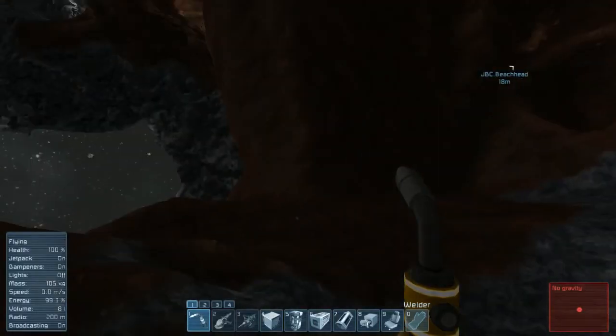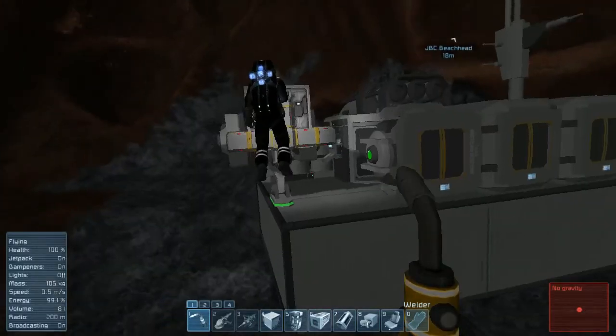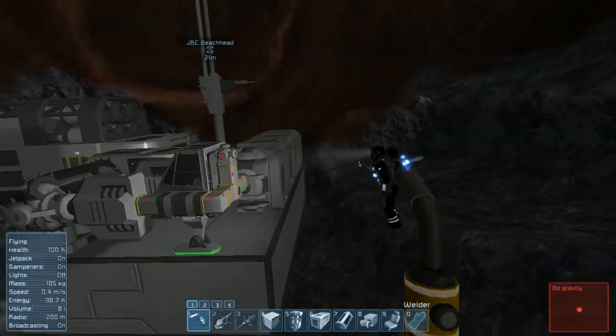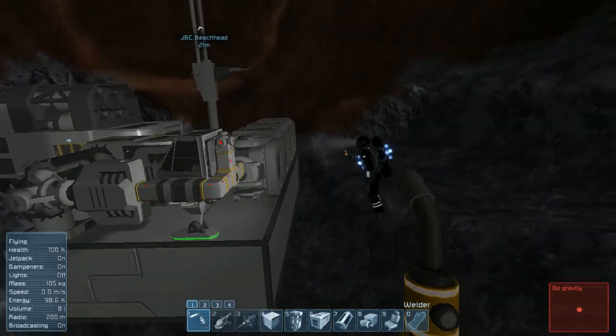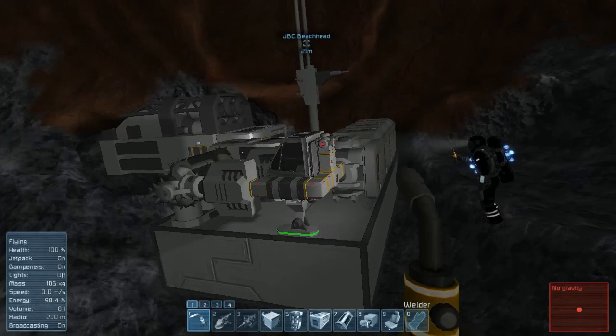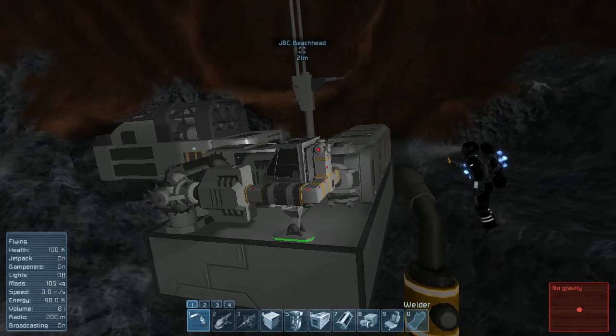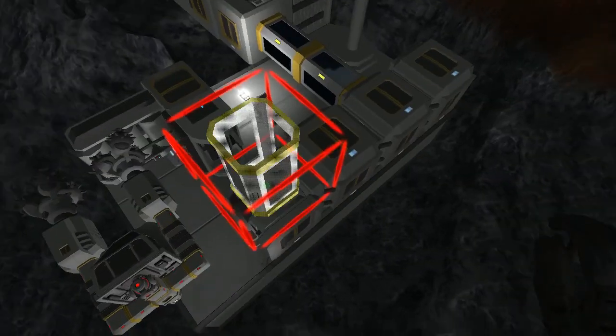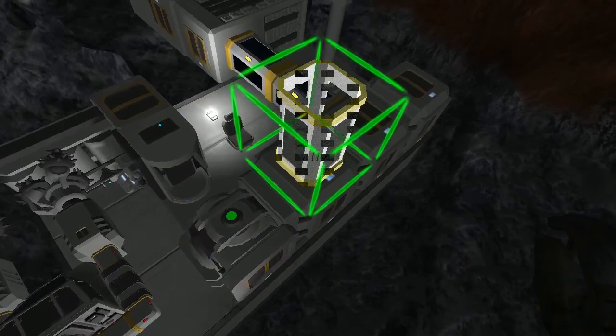Indeed, until we have solar power, everything we do will consume uranium. Every time we build a component, every time we broadcast a signal, every time we fire a thruster, we're chewing through our supply of uranium ingots. Running completely out of uranium will kill our colony, as we won't be able to produce any more fuel. As such, it's critical to make sure we always have at least some uranium around to kickstart a refining system.